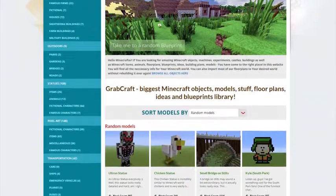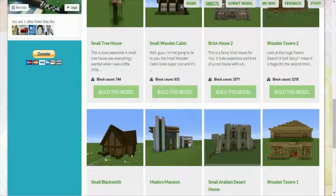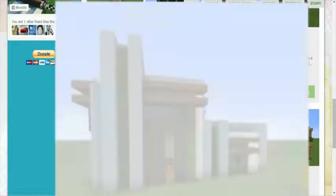Grabcraft.com is a site for your Minecraft objects, blueprints, and floor plans. You can now build anything, from statues to castles, from farms to mansions, and even from medieval to modern. You'll find a choice of pixel art,